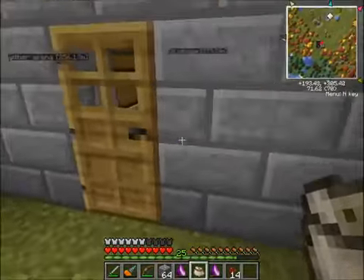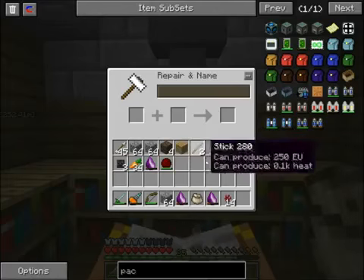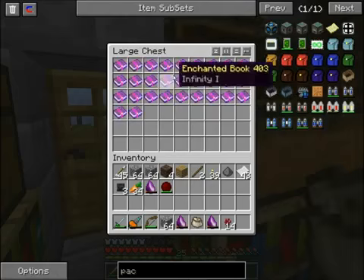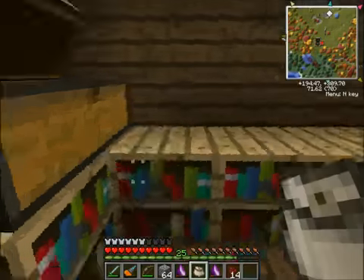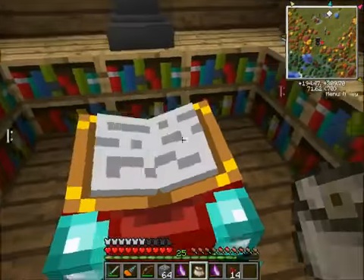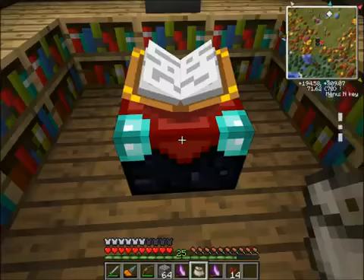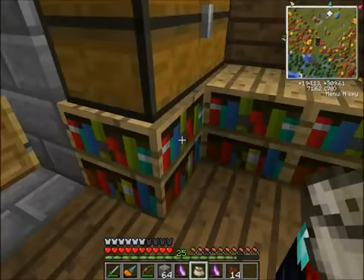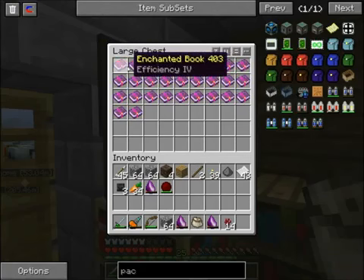In this room right here is a normal enchanting room. Got an anvil right here to repair stuff. You can see I've been doing some work with this. I've spent a lot of time at my tier 5 zombie spawner over there getting a lot of XP. I probably stood there AFK for about 2 hours or so, and all the XP floating around my face was just - you couldn't see anything - so I had to restart once. Here's the enchantments I got.